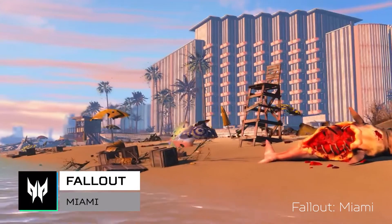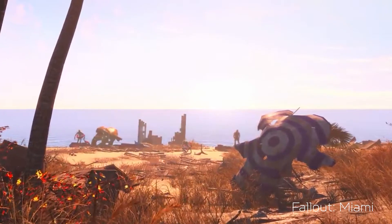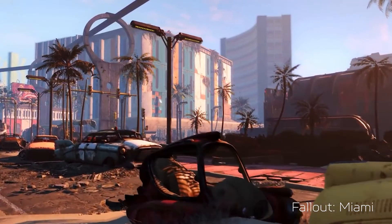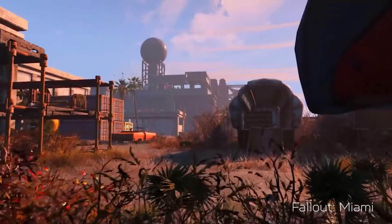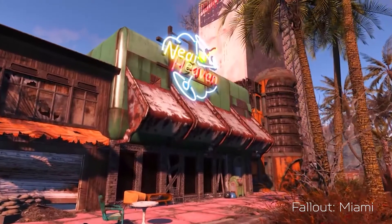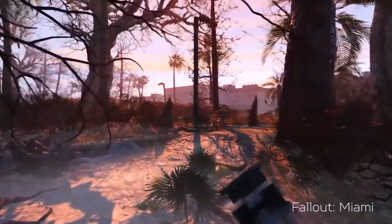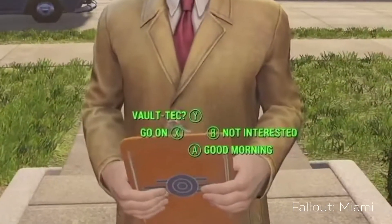Fallout Miami is a full expansion to Fallout 4, on par with the game's biggest official content releases. A departure from the series' typical locales, it offers a brand new campaign set in the lovely post-apocalyptic Miami Beach. The mod functions as any DLC to Fallout 4, meaning you can continue the adventure of your sole survivor from a previous save and have them travel to Miami without having to start a new game. Once there, your character takes on the role of the silent protagonist.